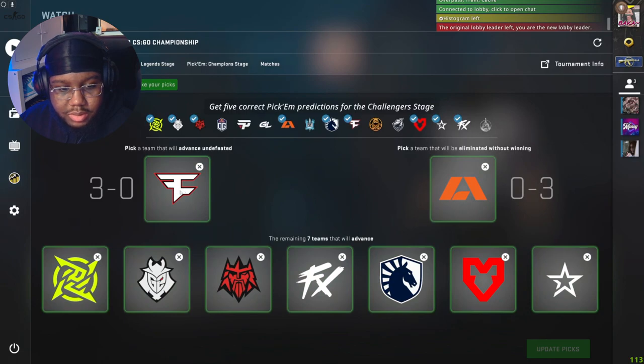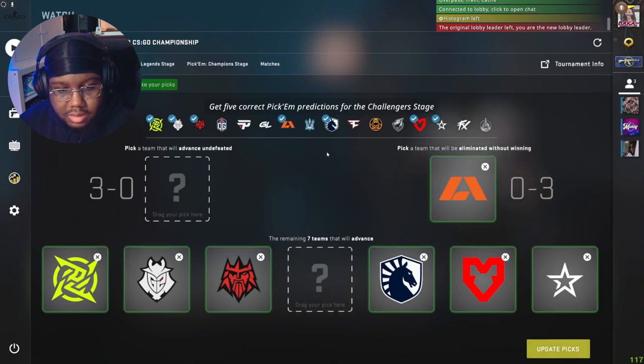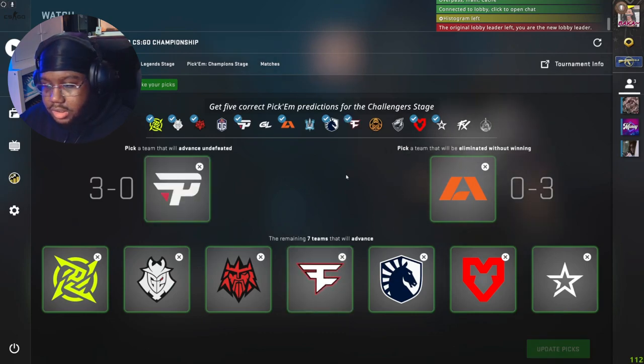Let's go show my pickems now. I want to make some adjustments - I'm gonna put FaZe down here instead of up here. These are just the teams that I'm confident will advance: NIP, G2, FaZe, Liquid, Mouse, and Complexity. Those are the teams I'm familiar with and pretty confident will go through.